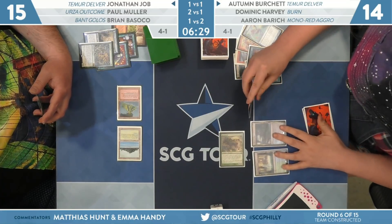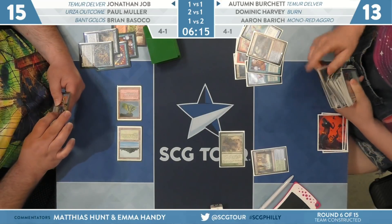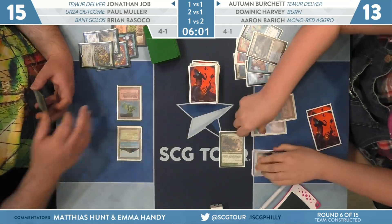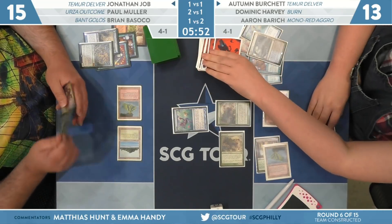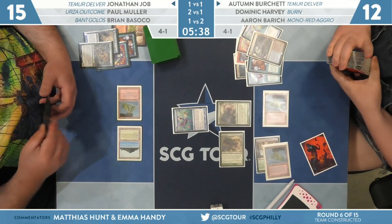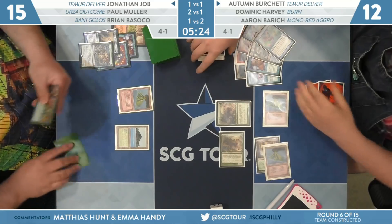Autumn is weighing whether to play out the Volcanic Island to cast Tarmogoyf or fetch in order to have a Volcanic Island in hand to put back with a Brainstorm later. It's going to be the second Tarmogoyf. Job Ponders — maybe to find another Daze or some way to seal things up. It looks like three lands, but two of them are Wastelands. Tempting, but Autumn says: that's not how I lose this game. I have two Tarmogoyfs to my opponent's two cards in hand and two lands — Wasteland isn't preventing me from losing, it's that Job doesn't have the right cards to cast.